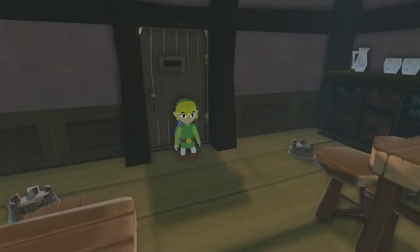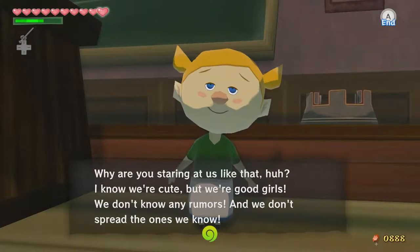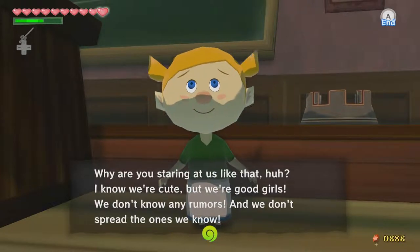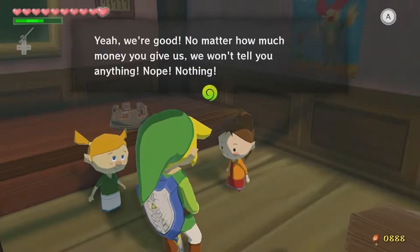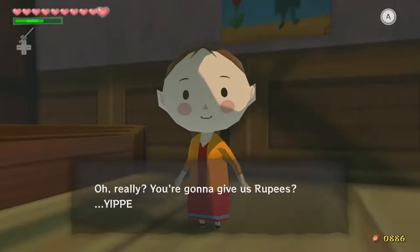This is the school — I don't know if I've properly introduced it yet or not. This is Totes Magotes, the school. Let's go see what the teacher thinks. The little girls are in here — I thought I saw them in here before. Why are you staring at us like that? I know we're cute, but we're good girls. We don't spread any rumors, and we don't spread the ones we know. No matter how much money you give us, we won't tell anything. Nope, nothing — for two rupees.